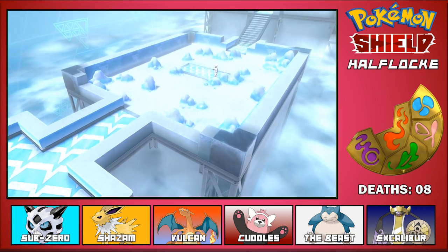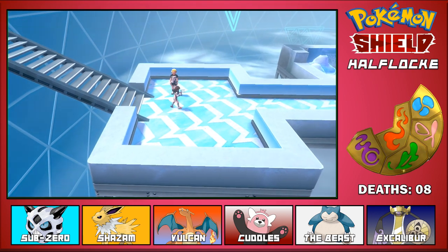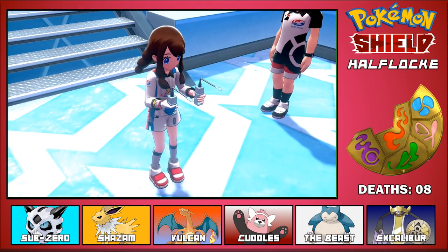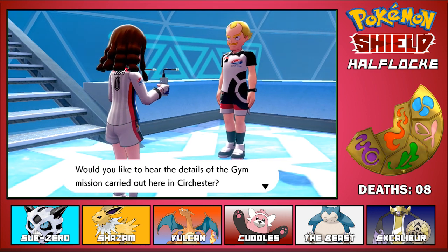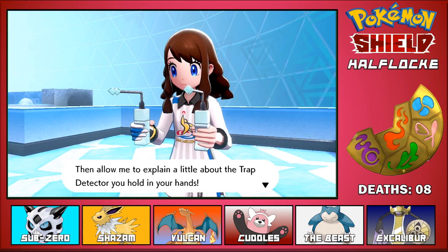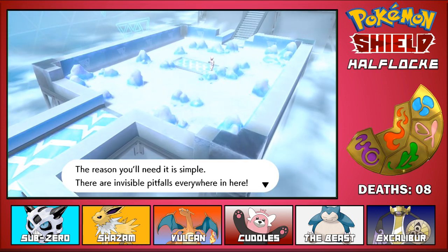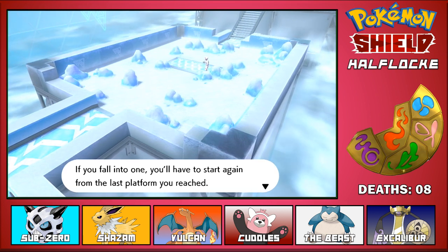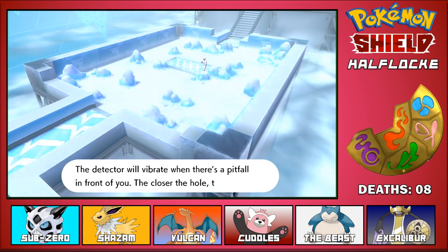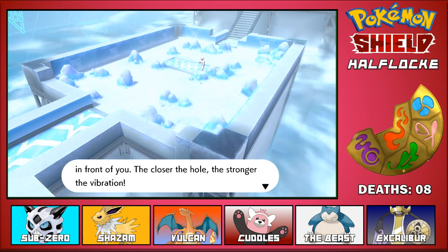Oh yeah, this is way different but it's like the same at the same time - it's interesting. Would you like to hear the details of the gym mission carried out here in Circhester? Then allow me to explain a little about the trap detector you hold in your hands. The reason you'll need it is simple: there are invisible pitfalls everywhere in here. You fall into one, you'll have to start again from the last platform you reached. The detector will vibrate when there's a pitfall in front of you. The closer the hole, the stronger the vibration.